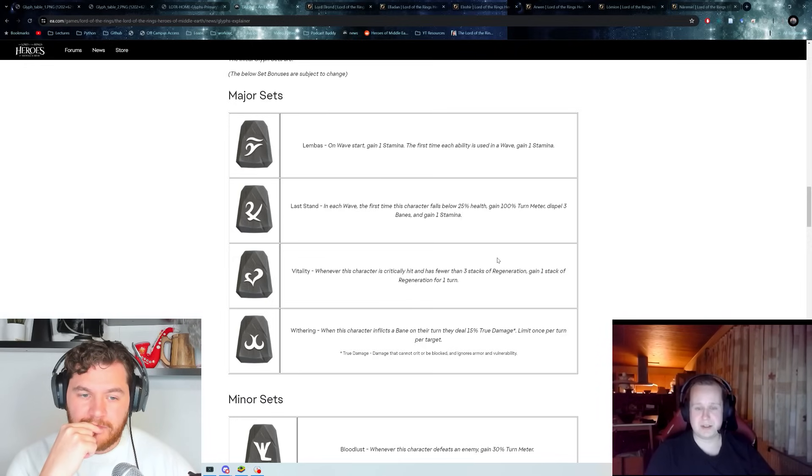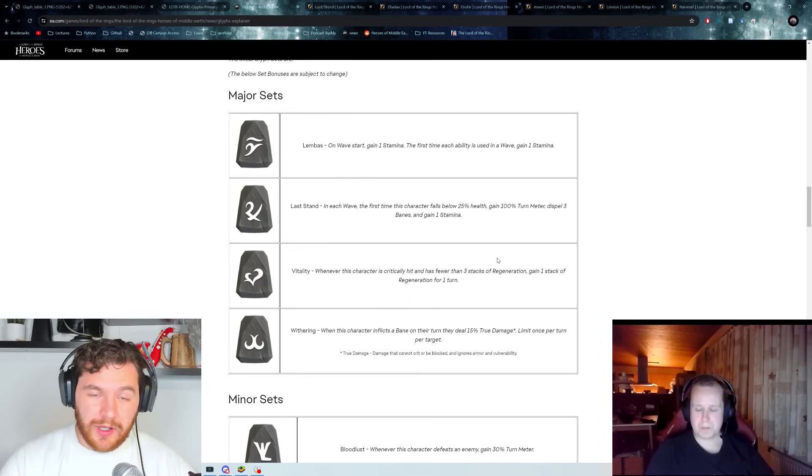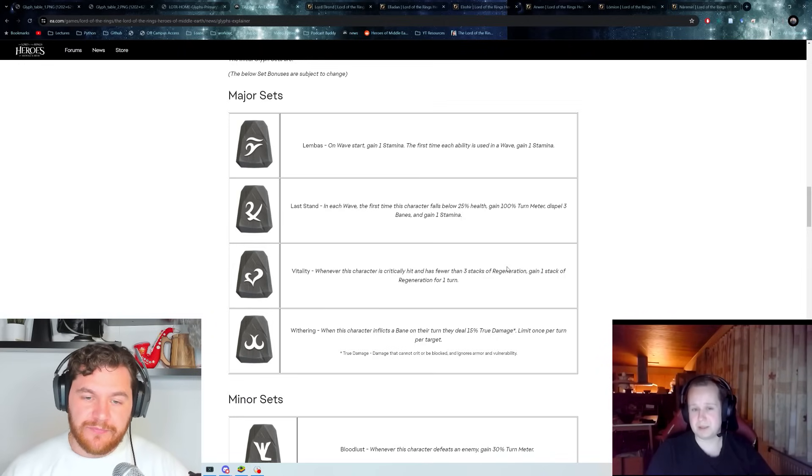So it's either Vitality or Last Stand for Elrohir, and it will really depend on what we see in the meta. I'm not fully convinced how good Vitality is at the moment, and I'm not convinced specifically with the Rivendell squad because of how much regeneration is already going out from Arwen and Elrond. There are definitely situations where he'll have three stacks of regeneration — it's on every critical hit — so maybe that's the saving grace there. We do see Ironhide on defense who can take out some boons, so maybe Vitality makes sense. If you get hit by a crit from the Balrog, you get a stack of Vitality that could help you navigate.